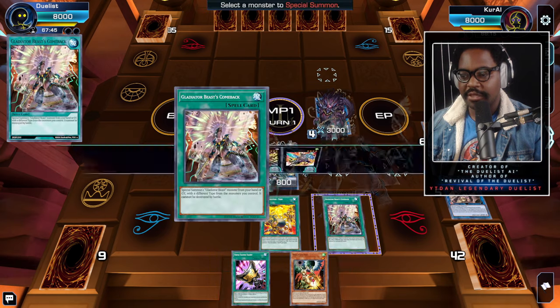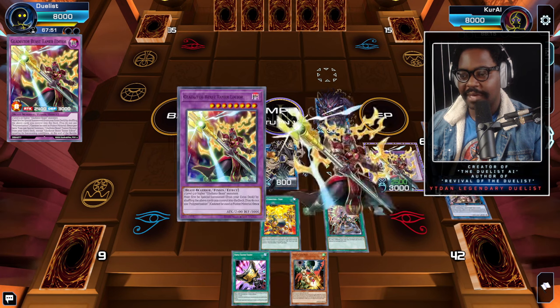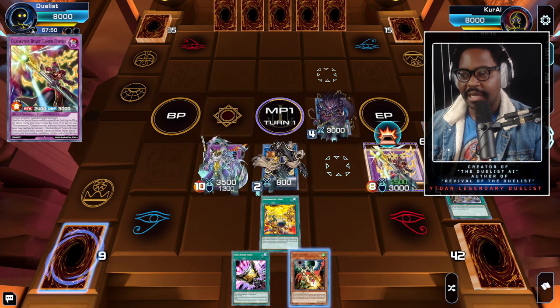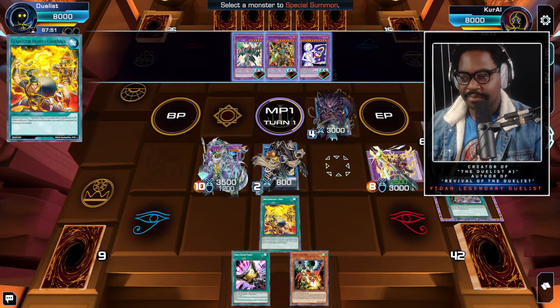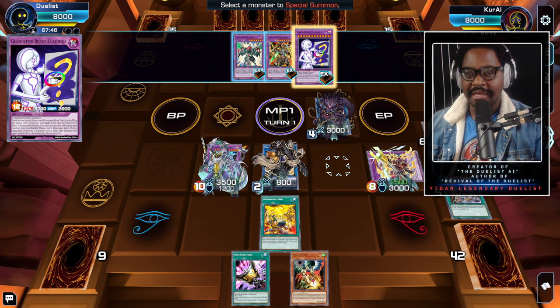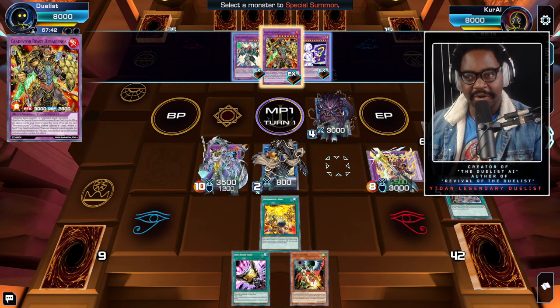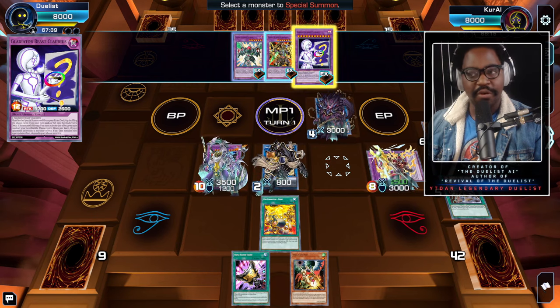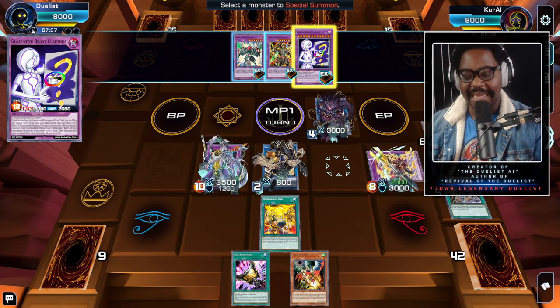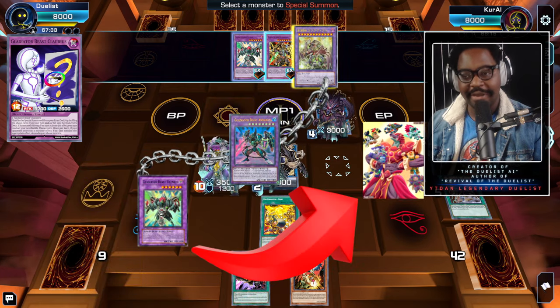We activate the effect now. Who do we want to bring out — Claudius, which lets us bring out Herk, or do we summon Herk directly? We probably want to summon Herk right here, because Claudius is a Ghost Second card. If we use Claudius combined with And the Batter, And the Batter can special summon Gizaris, which could be pretty deadly against our opponent.